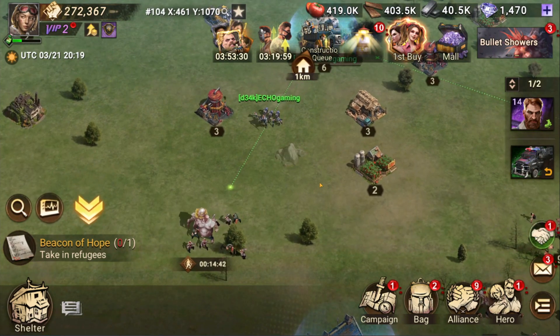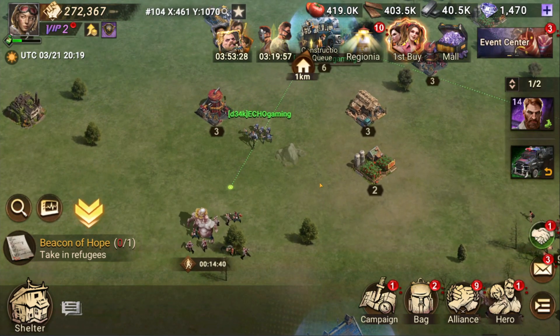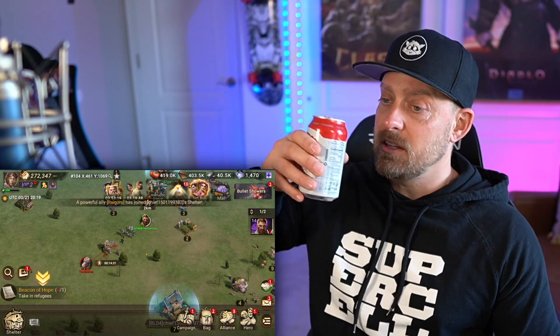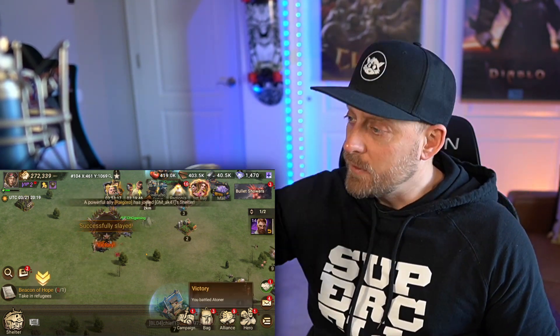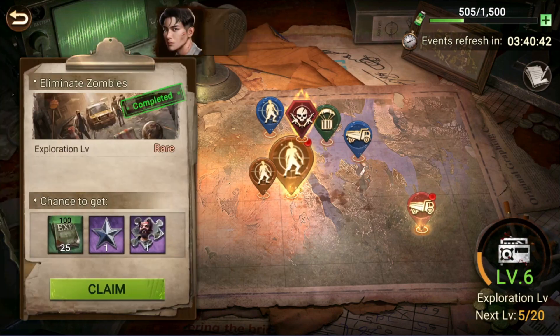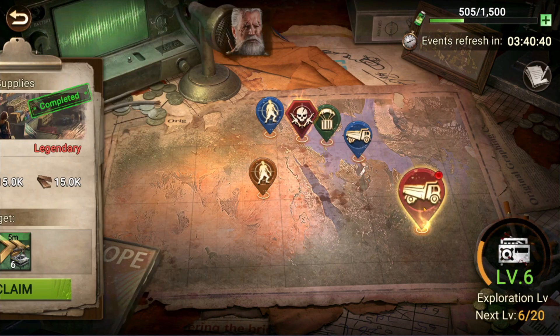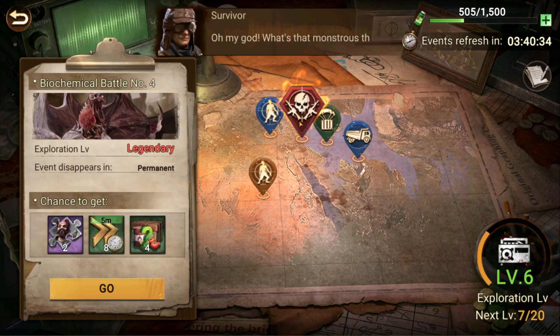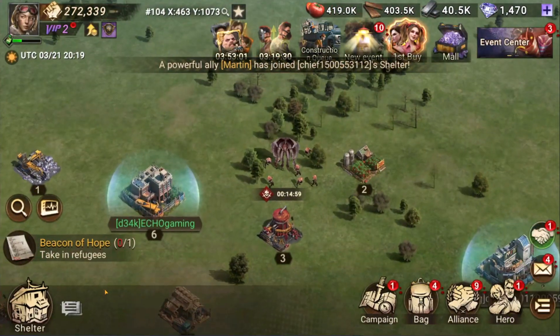My alliance is D34K and my name is Echo Gaming — but you probably already know that. Taking them down — that's going to be nice and easy. Sitting back and watching. Victory! Rewards in my pocket. Claiming the rewards here. But notice there is a larger battle — a red one, a legendary battle — and I get better rewards for competing in it.